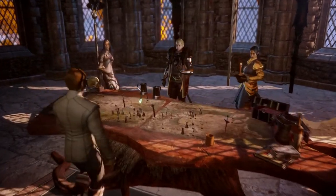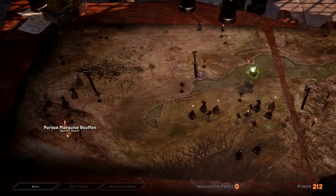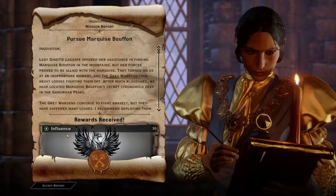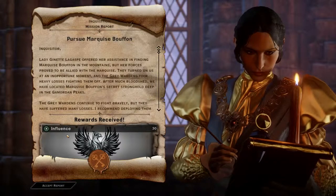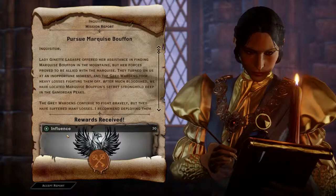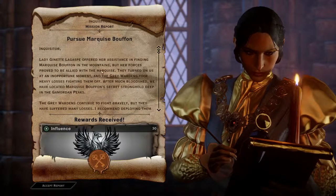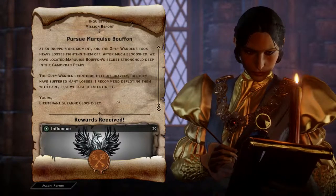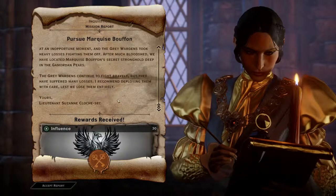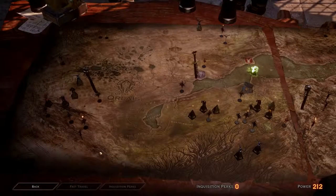Hey guys, long time no see. Looks like we got something over here in Orlais — Pursue Marquis Buffon. Lady Jeanette Legasp offered her assistance in finding Marquis Buffon in the mountains, but her forces proved to be allied with the Marquis. They turned on us at an inopportune moment, and the Grey Wardens took heavy losses fighting them off. After much bloodshed, we've located Marquis Buffon's secret stronghold deep in the Gamordan Peaks. The Grey Wardens continue to fight bravely but have suffered many losses. I recommend deploying them with care lest we lose them entirely.